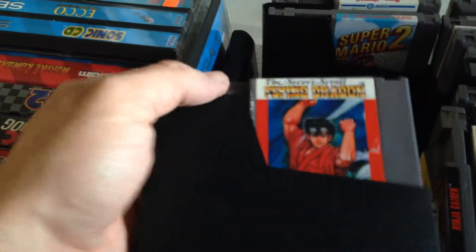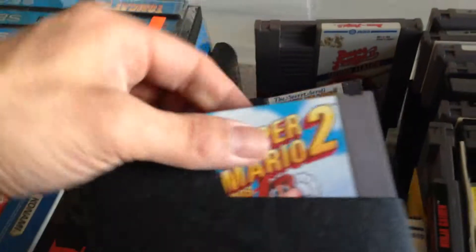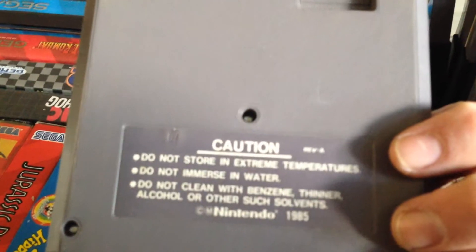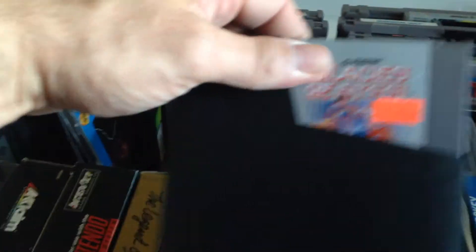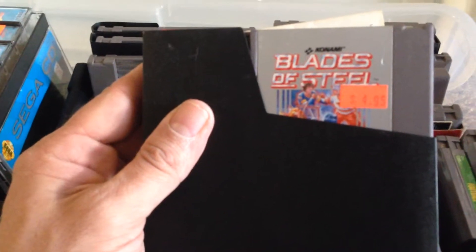We've got The Secret Scroll: Flying Dragon. A lot of this stuff I got later in life at flea markets. Super Mario Bros. 2 — everybody's going to have a copy of that. Bases Loaded 2: Second Season. Super Contra, or Super C — I always loved the Contra games. And a game my wife always liked and I enjoyed too: Blades of Steel, one of the better hockey games. Came with the instruction booklet.